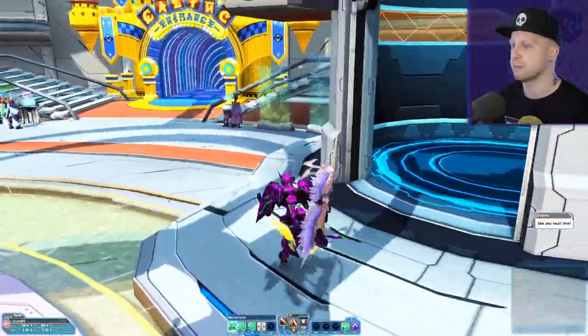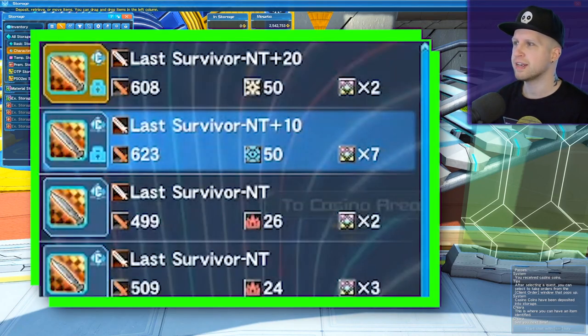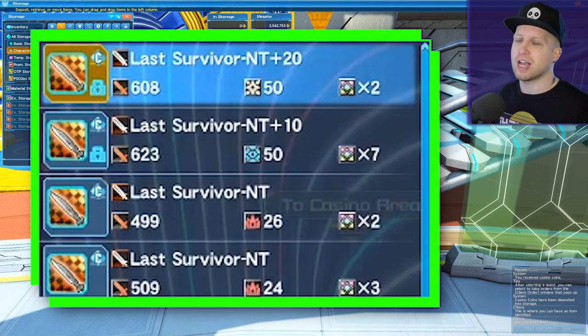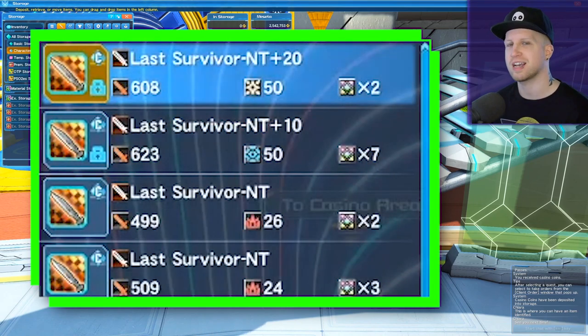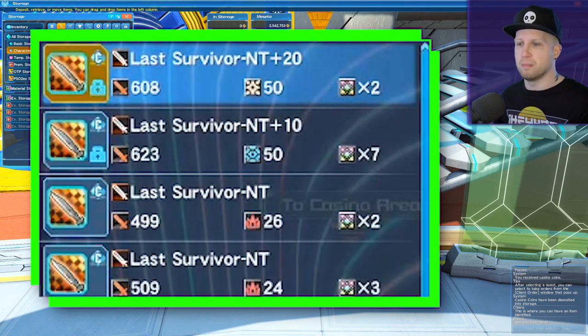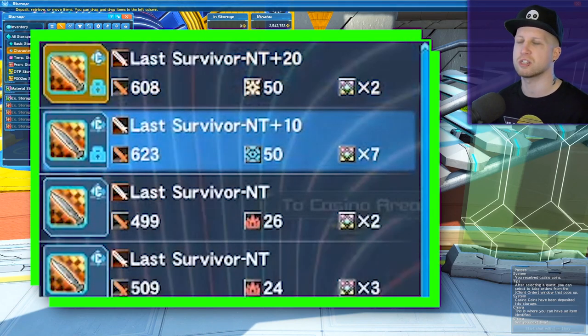Let me show you a quick example using some items from my bank. Here we've got a Last Survivor NT plus 20 — I got this weapon to plus 20. I was able to consistently farm this sword from the hard mode forest expedition. You need to be around level 27 to handle it. If you beat that boss, it seems to drop a hard mode weapon for pretty much every class consistently, which is really good because you get more bang for your buck when combining the same item type in the grinder. This sword had normal identification and this one had high identification.